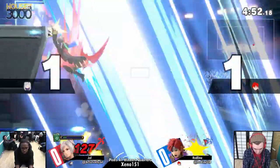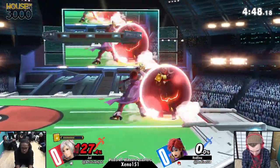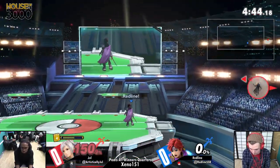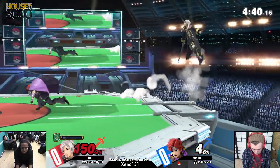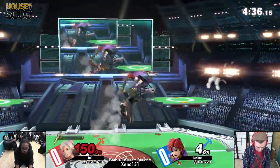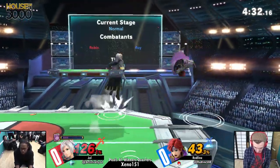But let's not forget, he can edge guard him. Even though Roy's recovery is technically better than Krom's, it's still not the greatest in the world. Still going to live at 150%, but he's offstage against Roy. This seems like the most baby hit to finish off the stock. He's going to be fishing for these forward tilts, which are super safe on shield from a distance. There we go — Nosferatu heals some of that health.